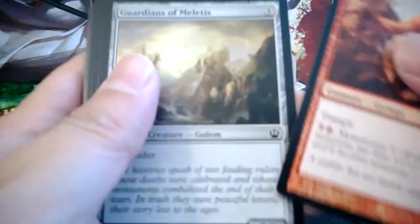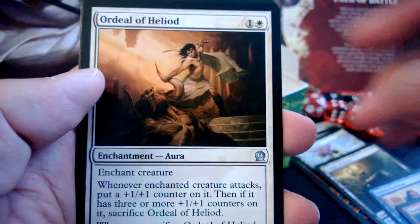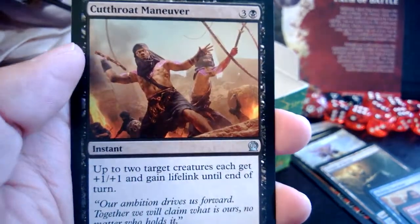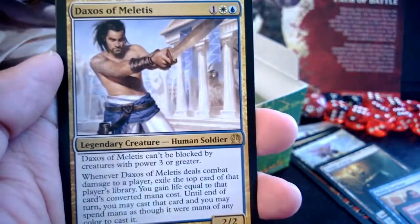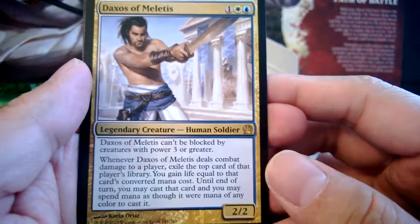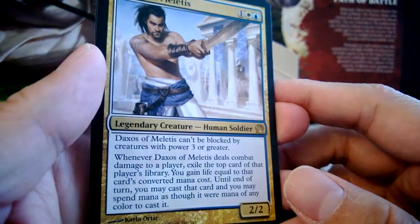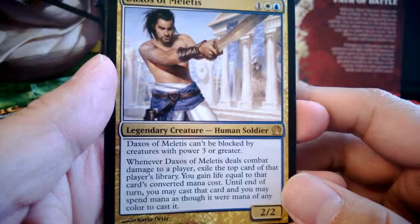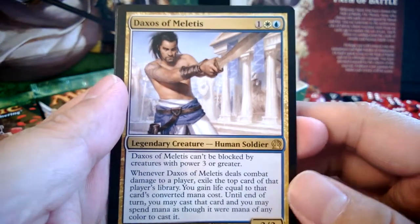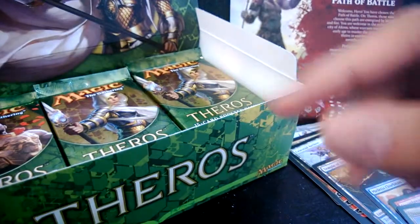We got a token, then: Giant Fox — we've got tons of those — Ordeal of Heliod, Hunt the Hunter, Cutthroat Maneuver, and the rare is Daxos of Meletus. Let me read what it actually does: when it deals combat damage to a player, exile the top card of that player's library, you gain life equal to that card's converted mana cost, and until end of turn you may cast that card, spending mana as though it were any color. That's quite a lot of text.